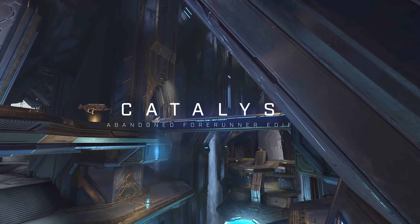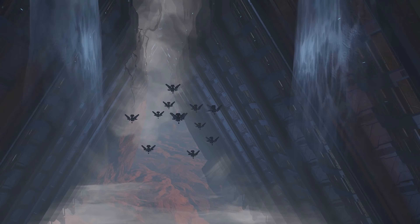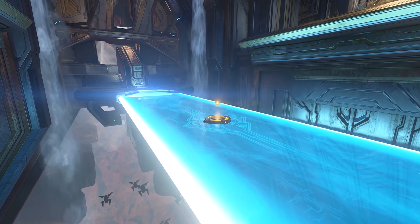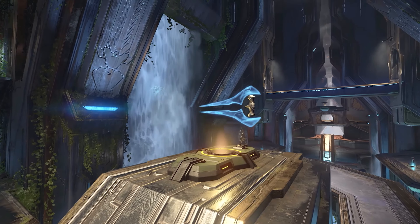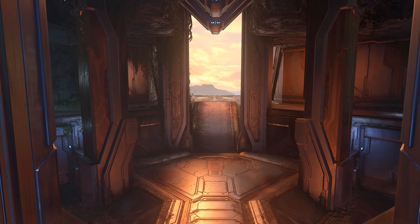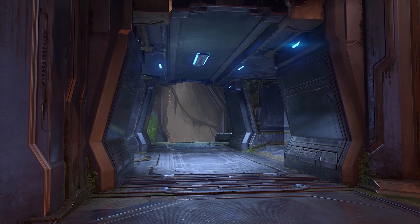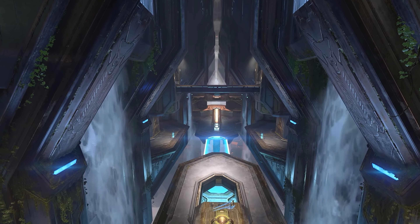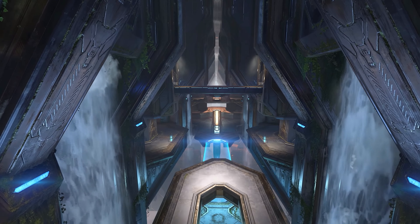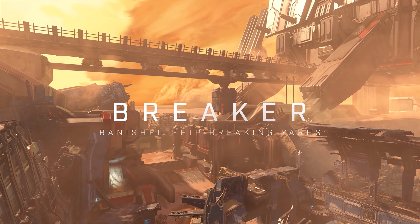Looking at the DNA and legacy around both maps, you can tell Catalyst is inspired quite heavily by some older maps. Some people picked up on Haven vibes from Halo 4, but the big inspiration for Catalyst is Epitaph from Halo 3 — a really beloved map by the community — and you can tell from the architecture and style. They've mentioned that simply making a remake isn't as simple because the sandbox has evolved a lot, especially when you consider the Repulsor, the Grappleshot, and similar equipment. But they like taking legacy inspiration to build into new maps, which is really cool.